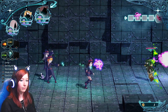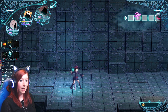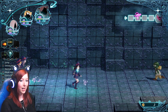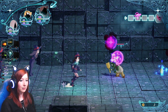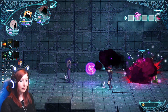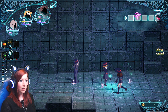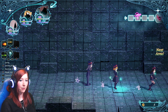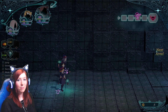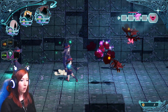I didn't actually see any damage numbers there — it was probably off screen. The AI teammates seem to be pretty okay on these smaller minions so far. I'm curious what they're going to be like on a boss, because it looks like we have a boss room coming up actually.